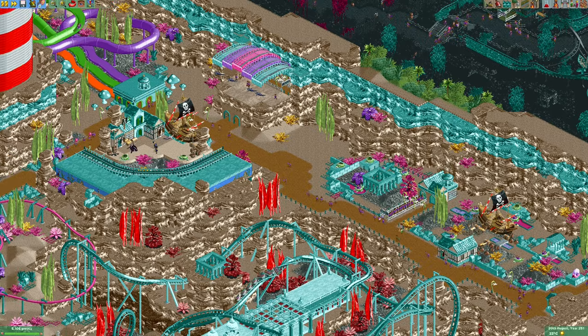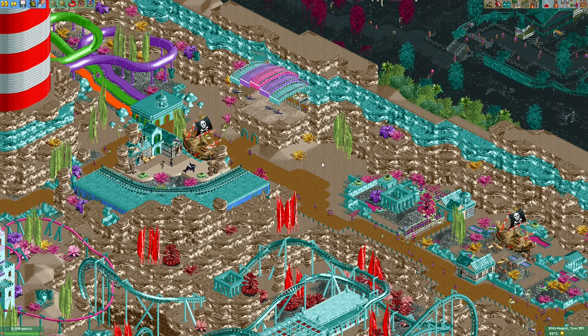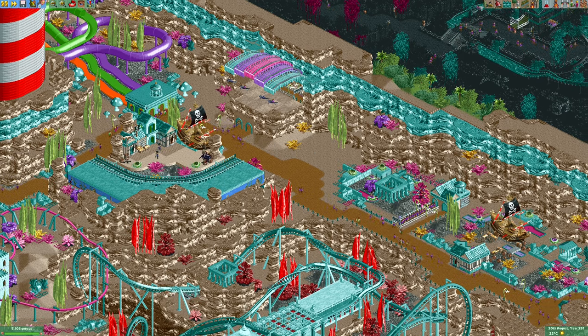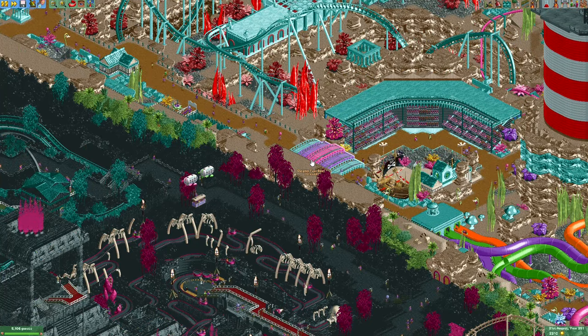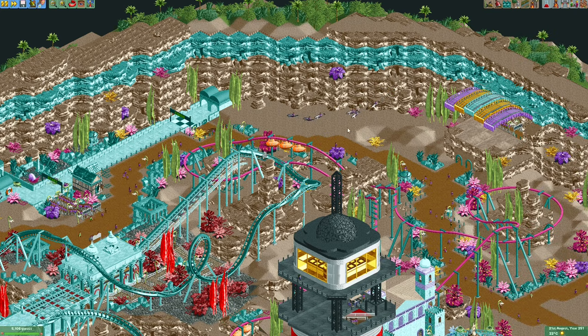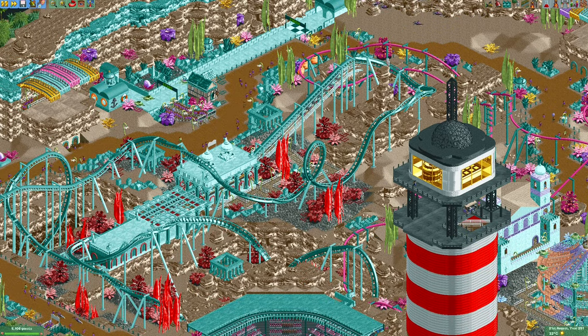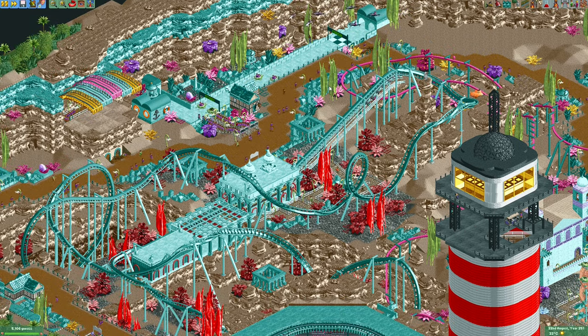Something this area still sorely needs is some places for guests to buy food and drinks. We still have a few open spots remaining — a spot over here and I can probably also find a spot over here. So what I'll do next is add some restaurants for the guests to buy some food and drinks.